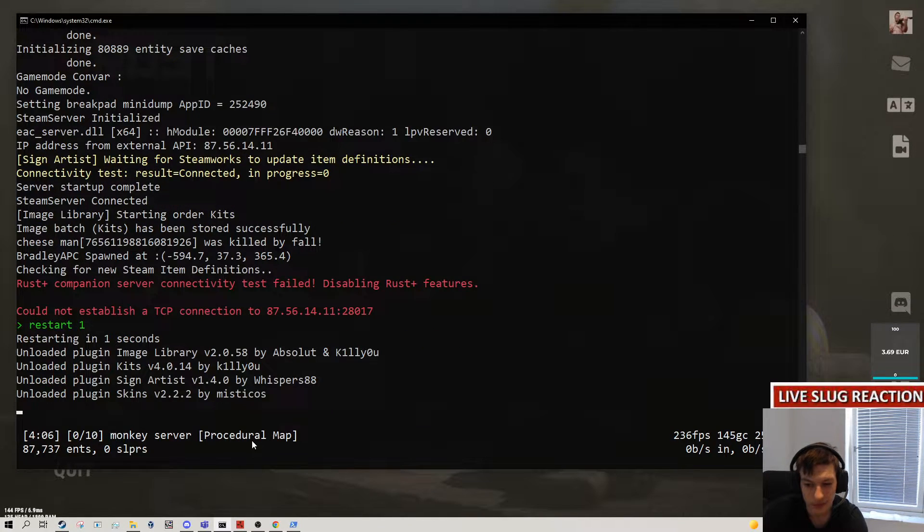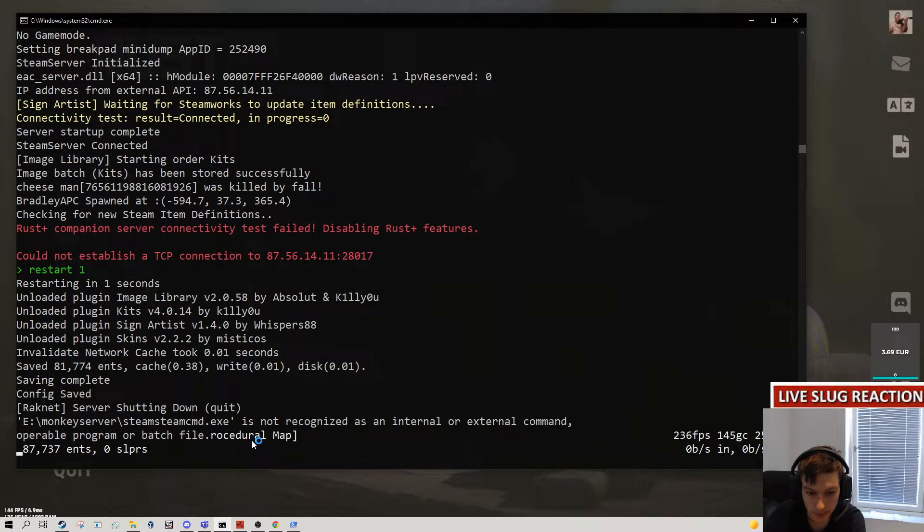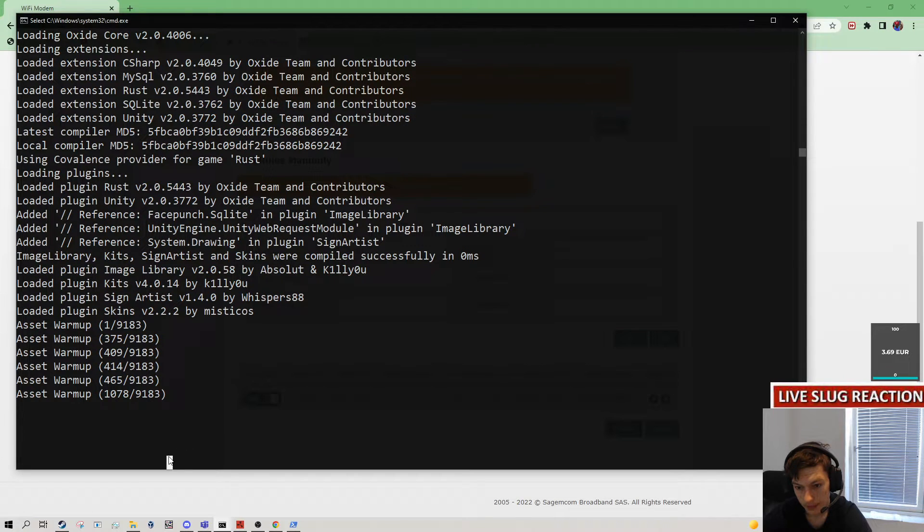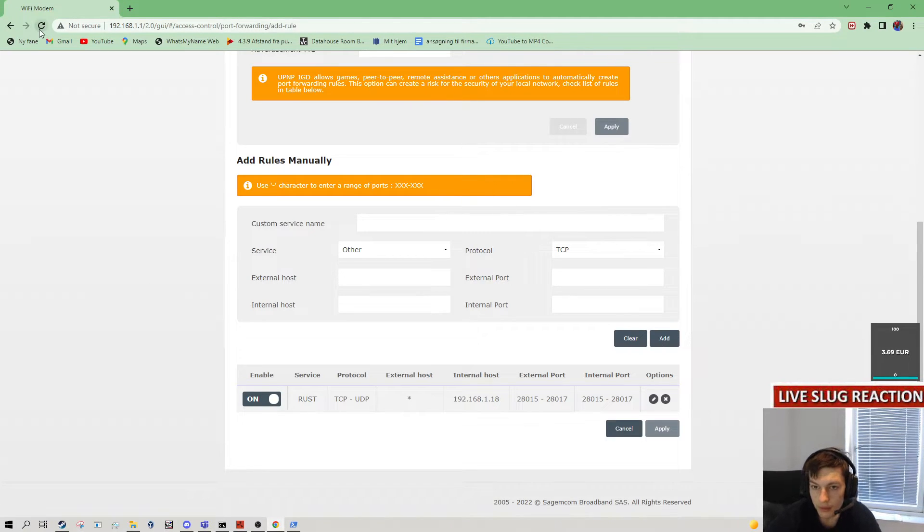Let's try and restart the server and see if that fixes something, or we might have to wait for the TCP connection from the router port forward. It's showing the TCP error because it cannot find a rule on the router that is port forwarding. So it just says it doesn't have port forwarding — that's basically what the TCP error means. It's just saying you don't have port forwarding, so only you can join the server.